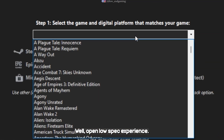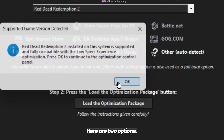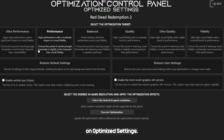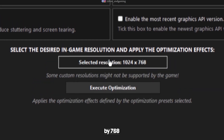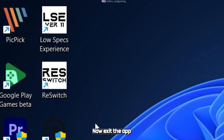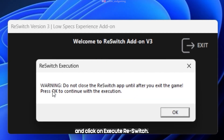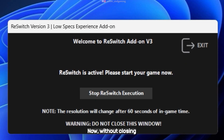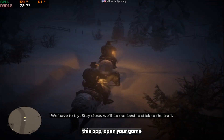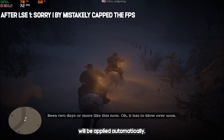Open Low Spec Experience. Find Red Dead Redemption 2 from the list and click on Load Optimization Package. Here are two options. First, click on Optimized Settings and select Ultra Performance. In resolution, select 1024 by 768 and click on Execute Optimization. Now exit the app and open the Re-Switch app. Select the resolution you selected before and click on Execute Re-Switch. Without closing this app, open your game and wait 60 seconds — all your settings and resolution will be applied automatically.